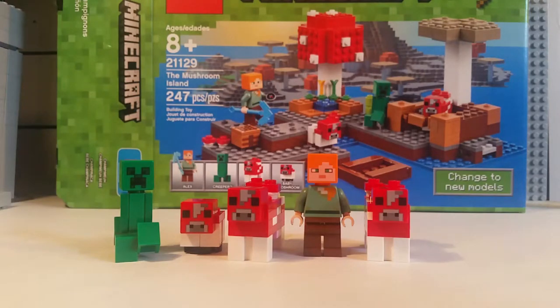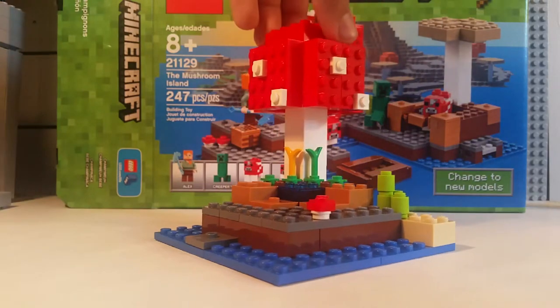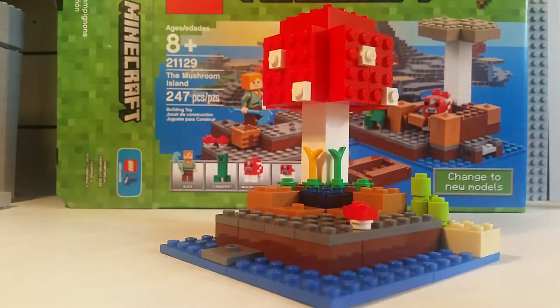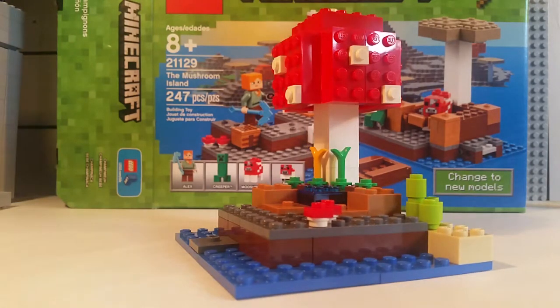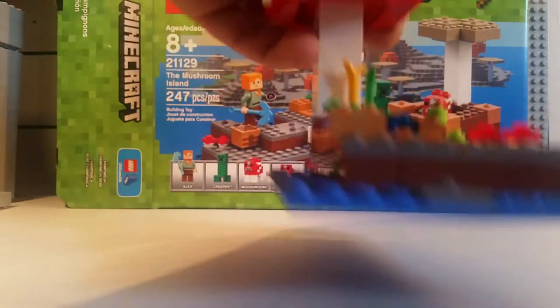I just don't like the fact that it's not game-accurate — I'm just picky, that's all I can say. This is the first module that you end up building, and it's pretty nice. It has a tiny little farm with only a single water source and two plants growing, one of them is wheat. It also has a big red mushroom, which has a consistent pattern — there's a lot of repeated stuff in the set.